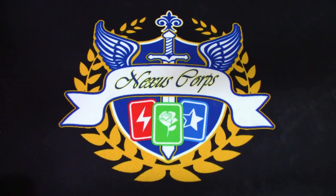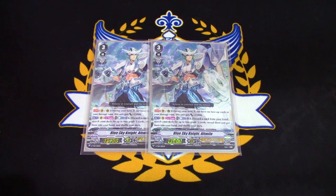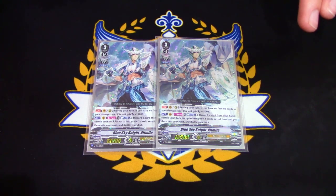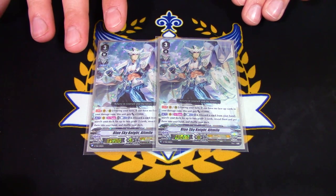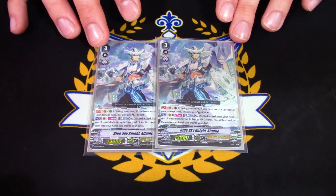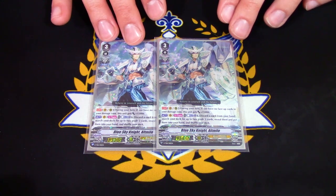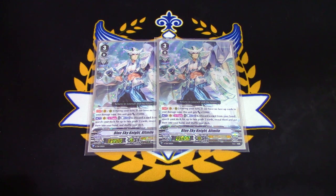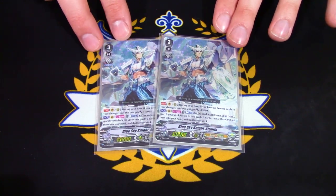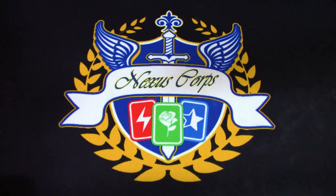Lastly, two copies of Blue Sky Knight Altmile. This is mostly because you want to have more Altmiles in the soul and more Altmiles to search for with Edith's skill. It's pretty dead most of the time, but you can still use it if you have no damage. Its first skill is: during your turn, continuous, if you have no face-up cards in your damage zone, this gets 15k — so it's a really big beater. The other skill is when it's on Vanguard, counter blast one, discard a card, search for two grade twos and add them to your hand. It's really slow so you don't want to be riding it. It makes a decent rear guard but it's mostly just soul fodder and discard fodder when you search it out with Cicilis. We just want search targets with Altmile in their name.